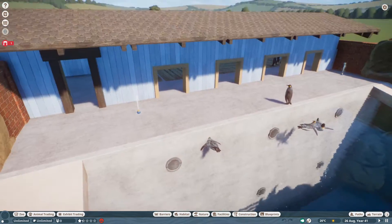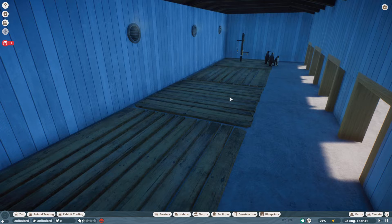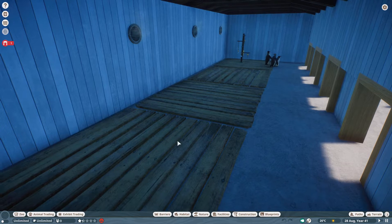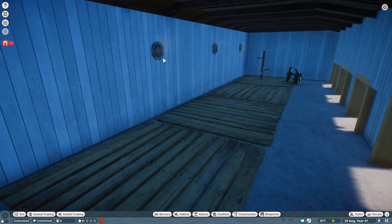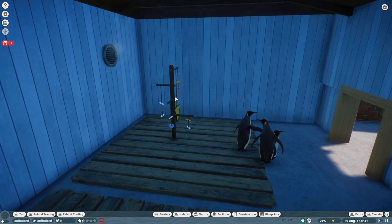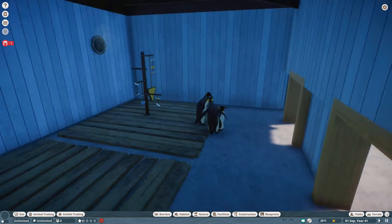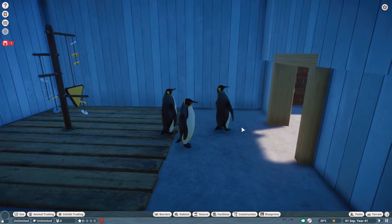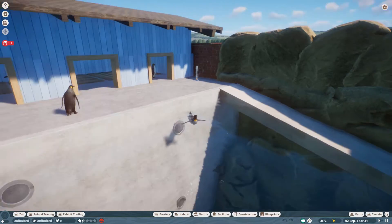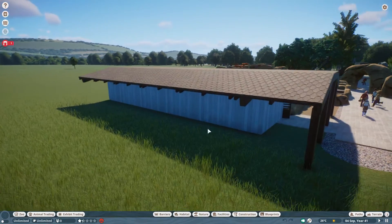I've got the feeders working with a bubble machine down in there as well. Inside I've put some bedding pieces down, some more coolers - again just because they look cool - and one of these mirror enrichment items at the end. As you can see, my penguins are very happy waddling around and having a swim.